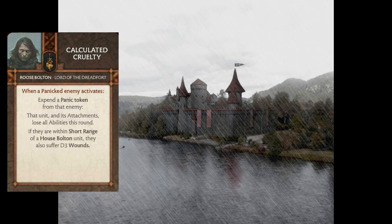In order to get an idea of the control elements that Roose Bolton brings, let's jump right into his commander cards, the first of which is Calculated Cruelty. This triggers when a panicked enemy activates — you expend that panic token from them and then that unit plus any attachments it might have lose all their abilities for the round. If they happen to be within short range of a House Bolton unit, they also take D3 wounds.